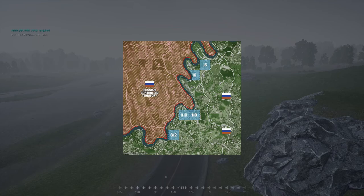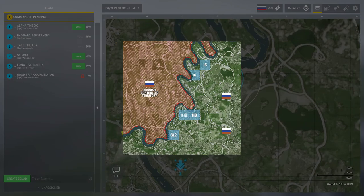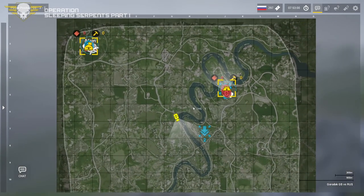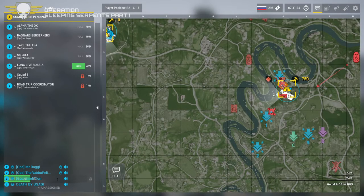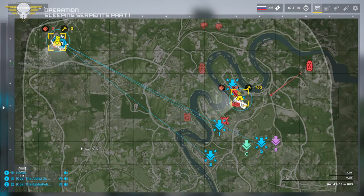We have a British position already on the map — looks like it's going to be Juliet 5. Either that's a strong position or they intend to move to another point. Good afternoon guys, and welcome to Operation Sleeping Serpents. We believe the British have set up a FOB on the east side of the river through Goradoc, set up as far as we know in Juliet 5.